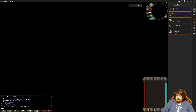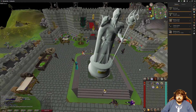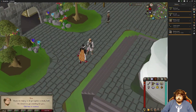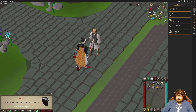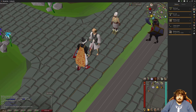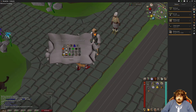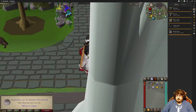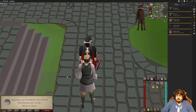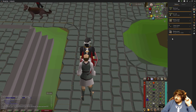Well, look at that statue! Alright, Architectural Alliance is complete. Let's use that XP lamp — sweet sweet Runecrafting XP. Oh yeah, 63 Runecrafting, that's my lowest level.